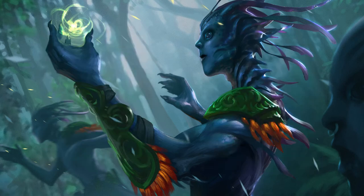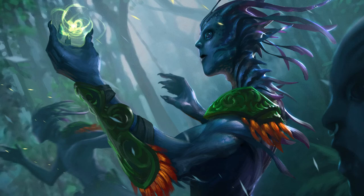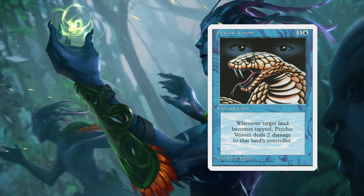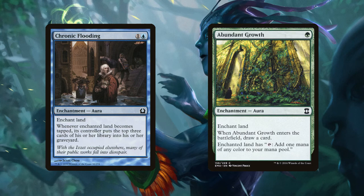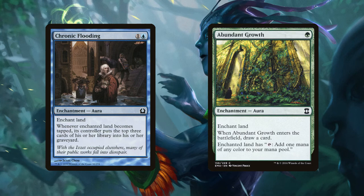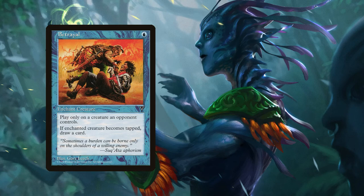Retreat to Kazandu provides a landfall trigger — every time we play a land we can gain two life or put a +1/+1 counter on a target creature. Enchantments that care about lands include Psychic Venom: whenever the enchanted land becomes tapped, it deals two damage to that land's controller. Chronic Flooding makes the enchanted land's controller mill three cards whenever it taps. Abundant Growth enters letting us draw a card and tap for one mana of any color.